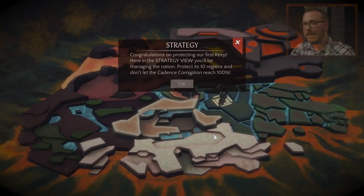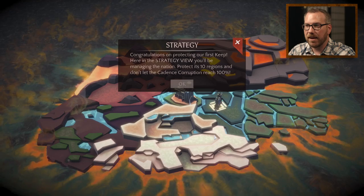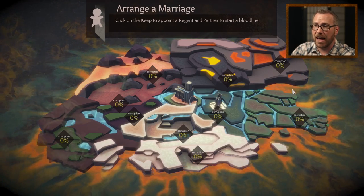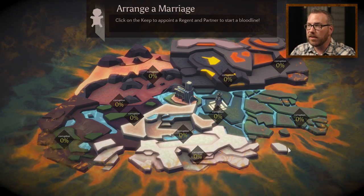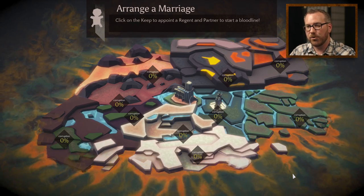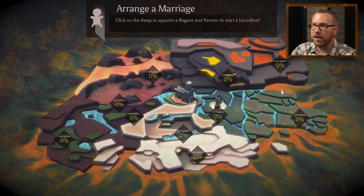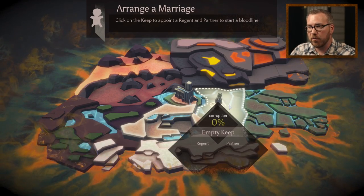Now let's proceed back to the strategy layer. This is the other half of the game where you're managing the nation from a high, top-down perspective. The main thing you'll notice is corruption numbers on each of the ten regions — five on the outside and five on the inside. The Cadence creeps in from the outside, so these five outer regions start getting corrupted over time. Losing or skipping battles in those regions will drastically increase corruption. If corruption reaches 100, you'll lose that region completely, along with any buildings, bloodlines, and trainees there.